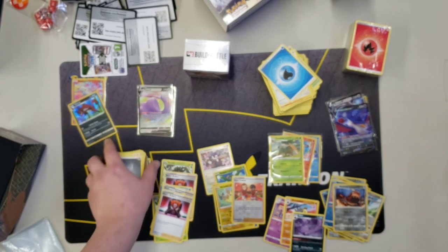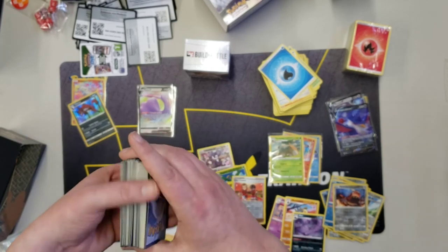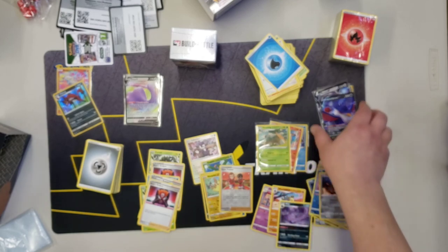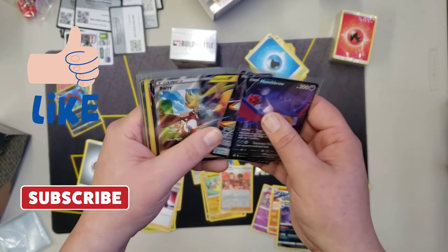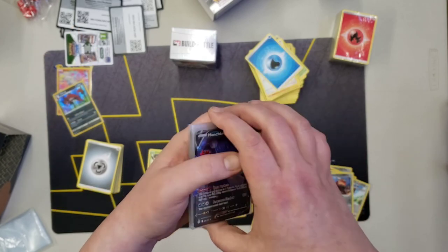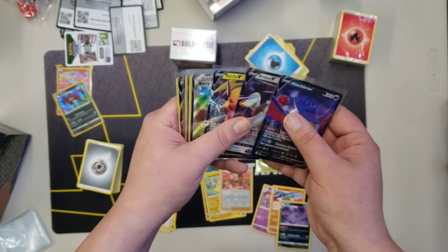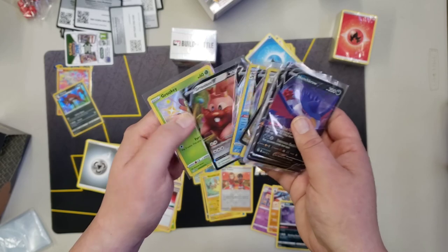Brilliant Stars is the victor with one extra pull, pulling out ahead! I cannot believe I had to dip into the extra pack. The booster box I had was exactly where it was supposed to be at 36 packs. That was crazy — I cannot believe they technically tied. Once again, if you guys enjoyed the video please leave me a like — we are at almost 40 subscribers and I would love to hit 100 by the end of the year. I have been D Squirtle Squad — peace out!